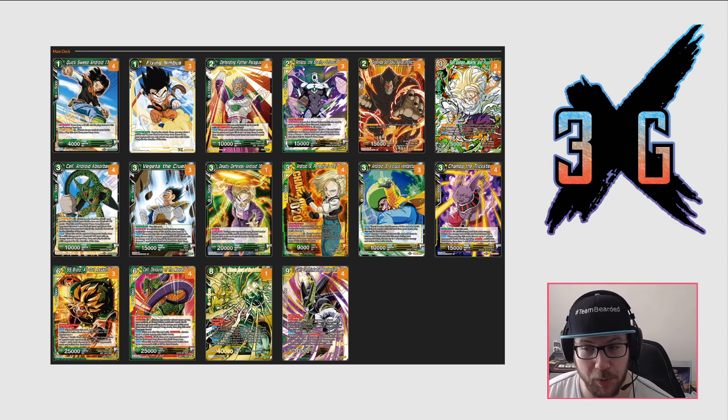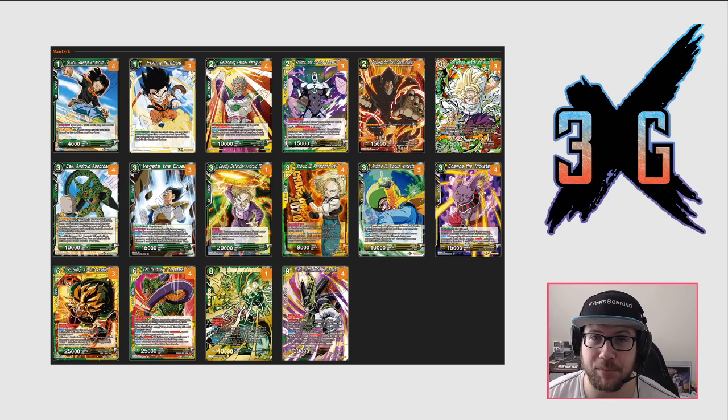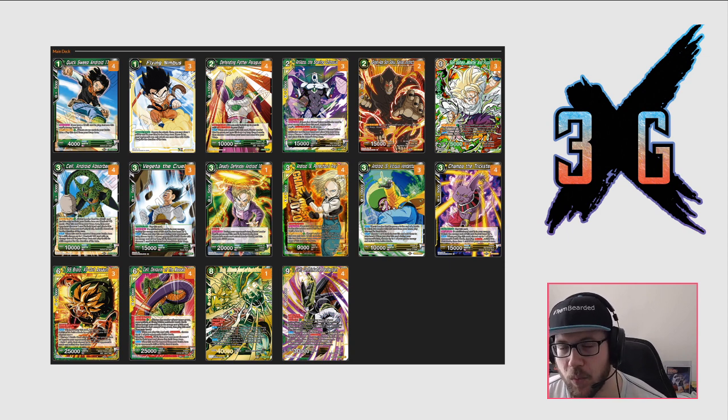Android 15 and Gohan play into that three-cost strategy. The same goes for Chomp the Trickster and Vegeta the Cruel — both are threes. Getting one or both of these into play early lets you punish your opponent with counterplays while still playing a Successor card on time, since two threes add up to six. We also have another way to cheat it out with SS Broly All-Out Assault at cost six. So if you play the six-drop Broly and a counterplay, that's nine — you can go into Successor 9 on your fourth turn.